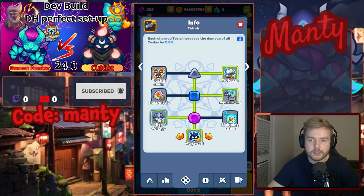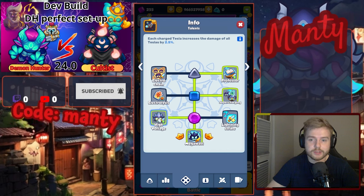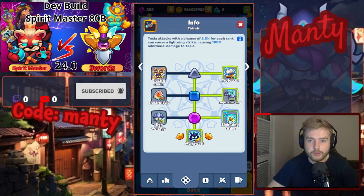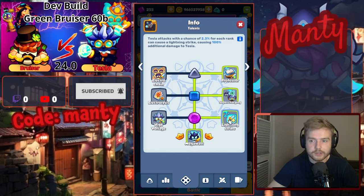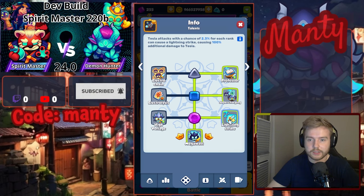Level 13 talents are very interesting. The left side talent will increase all Tesla's damage for every charged Tesla on your board by 2.5%. The right side talent will give you a 2.3% chance to cause a lightning strike that deals 100% additional damage. With each merge rank, the chance will increase, so you can get up to 6.1% chance of that additional attack.